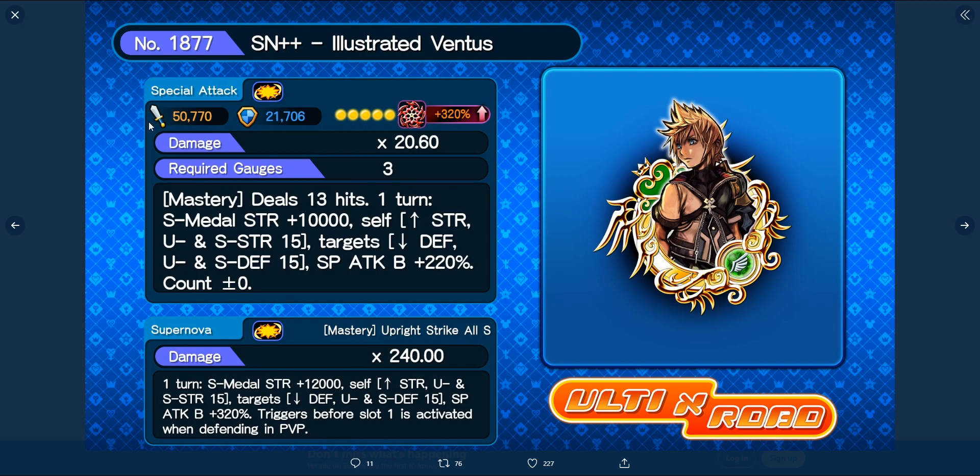Supernova+ Special Adventure — this is an AOE metal. He has speed type, 50,700 attack, 21,706 defense, Tier 10, a 20.6 multiplier, requires three gauges, and deals massive-type damage for 13 hits over one turn. It increases your speed metal strength by 10,000, upright and speed strength by 15, lowers your target's upright and speed defense by 15, and adds 220 to your special attack. It doesn't affect counters. He's essentially the speed version of Terra in terms of buffs, but he is a mastery metal.